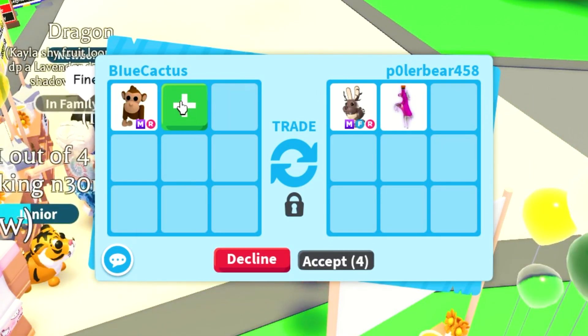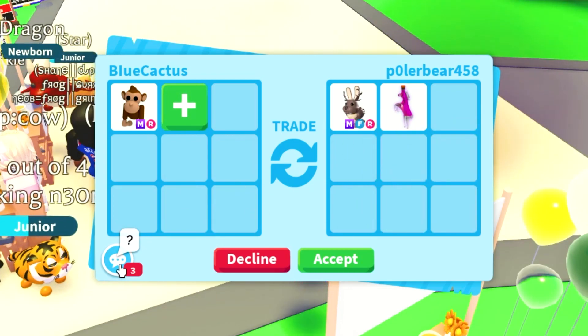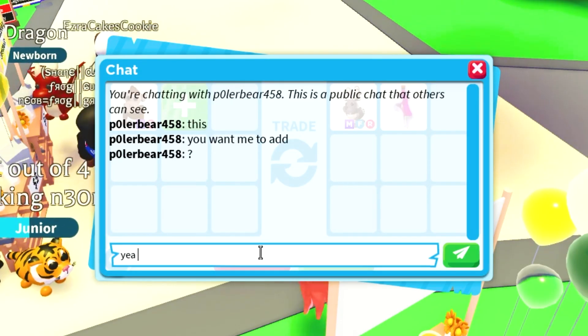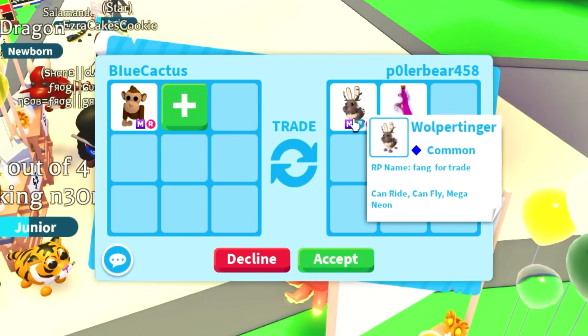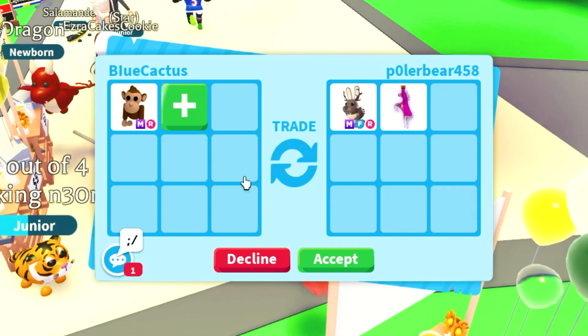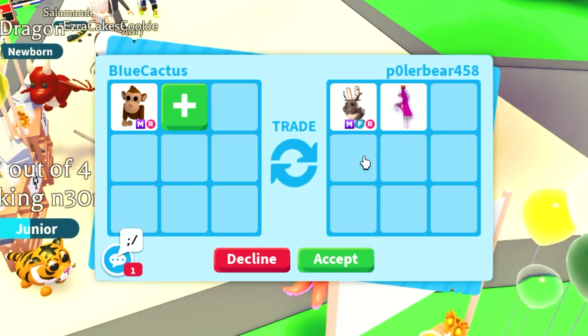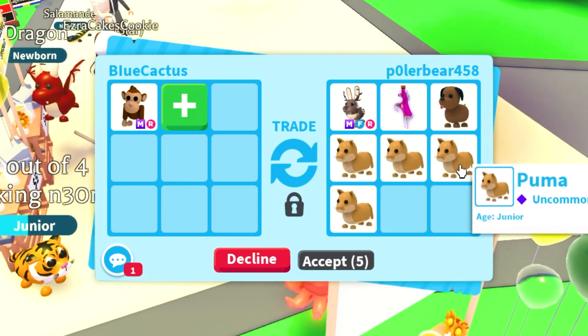This guy says he wants to offer for my Mega Monkey. He's doing a Ride Potion and this pet here — it is a Mega Pet though. Oh my God, I never even noticed that this thing is literally flyable, but unfortunately this would still be a small loss for me. The problem is that these other ones just don't really go for too much.